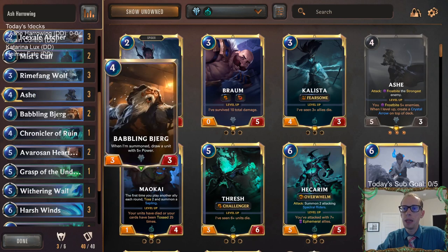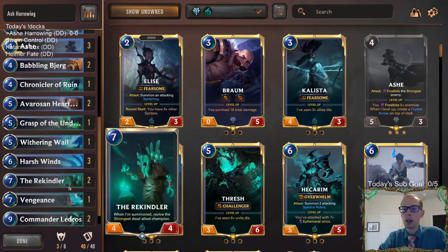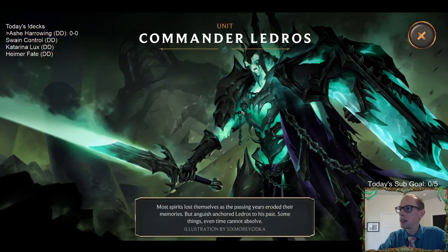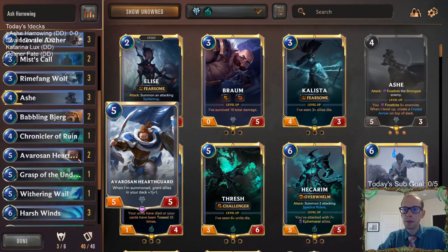In the mid game we've got Babbling Bjerg that can draw Ash, or sometimes hits Avaros and Hearthguard, or our new top-end card Commander Ledros. That was the person who donated for this — they talked about having Commander Ledros as an additional top-end piece. I really noticed the heart in Commander Ledros's armor there.